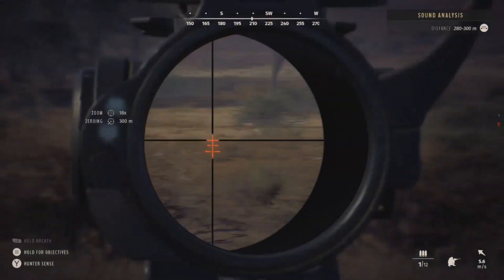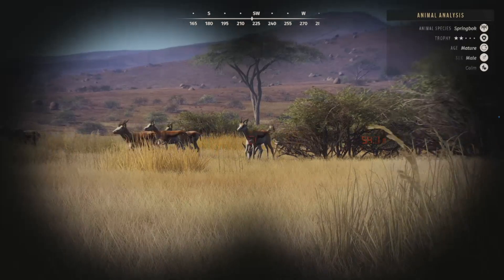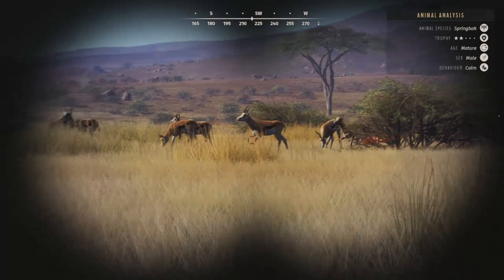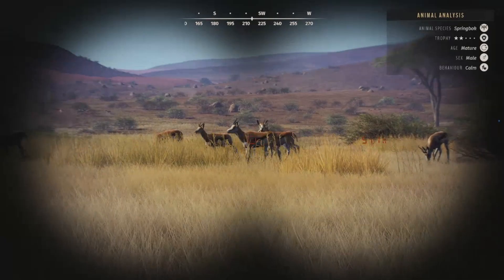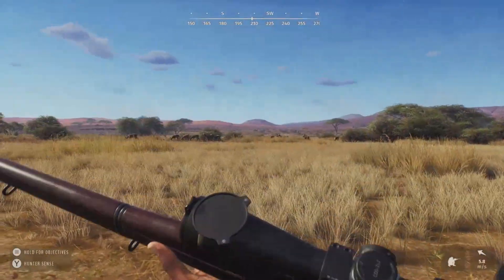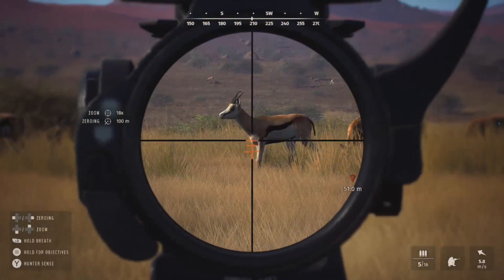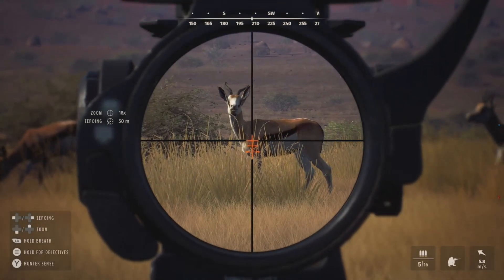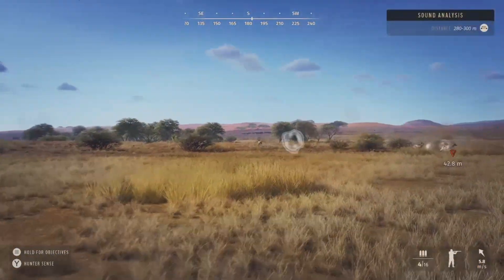That guy is a really big springbok — he is going to be a four-star mature. They ended up going behind the bushes so I had to wait a bit. There's our two-star, so we're going to get him down, but I'm definitely going to keep an eye on that four-star in the future to see if he becomes a five-star. The wind isn't the best either, so I'm hoping that doesn't spook them. He's about 50 meters out — he's going to stop right here. We'll take that.